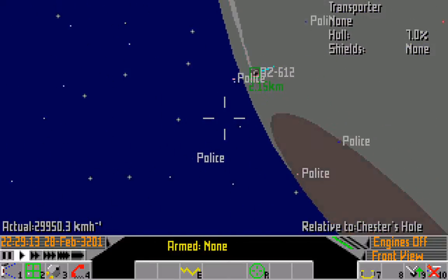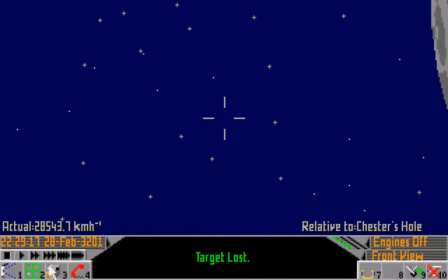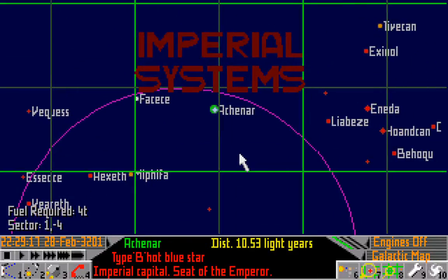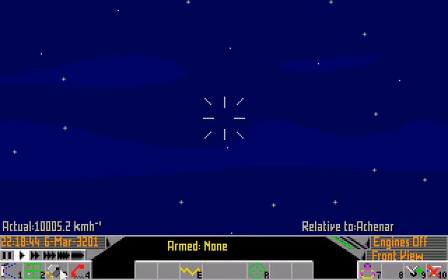Come on, 7% hull. There - I did it. Now let's pause and set a course back to Achenar, and engage hyperspace. We got away with it!